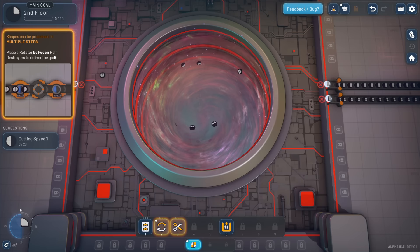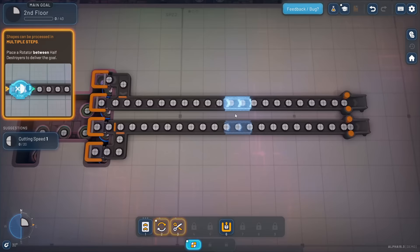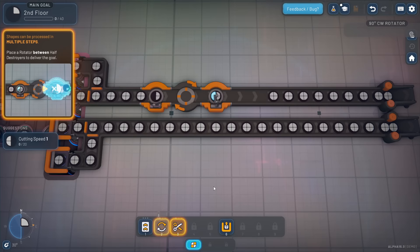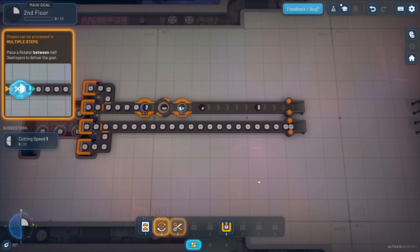'Shapes can be processed in multiple steps. Place a rotator between half destroyers to deliver the goal.' This one we need a little slice of pie kind of thing. We need to destroy, rotate, and destroy again. I think I can just pop these guys here - they rotate in the middle. Let's see what we end up with. We get little pieces of pie out of this.